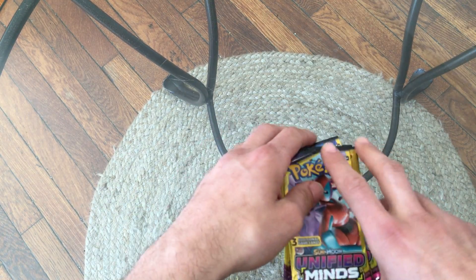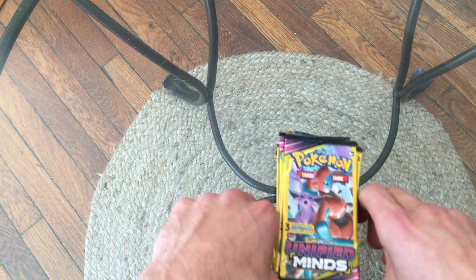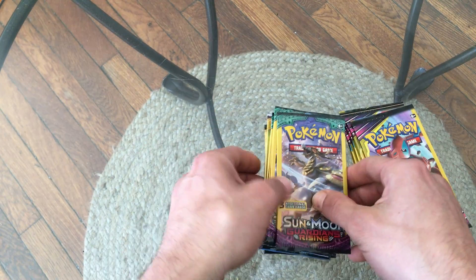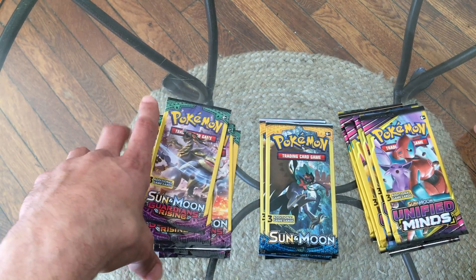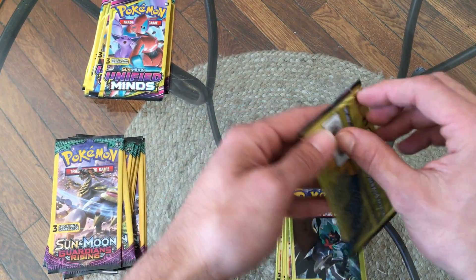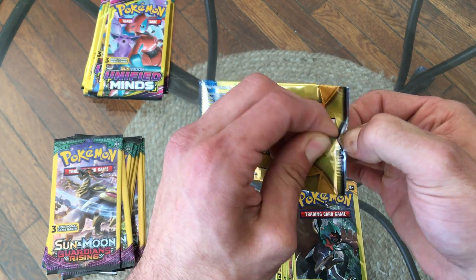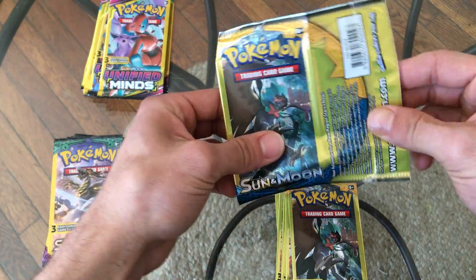What's up guys, Brandon here. Good morning, good evening, good afternoon wherever you're at. Today on the second video we're gonna do another Pokemon card opening. We got some Family Dollar packs — some Sun and Moon United Minds, Sun and Moon Guardians Rising, and some base set Sun and Moon. We'll start out with the base set Sun and Moon. These guys were like a buck a piece at my local Family Dollar, so obviously we don't expect greatness but hopefully pull some cards.